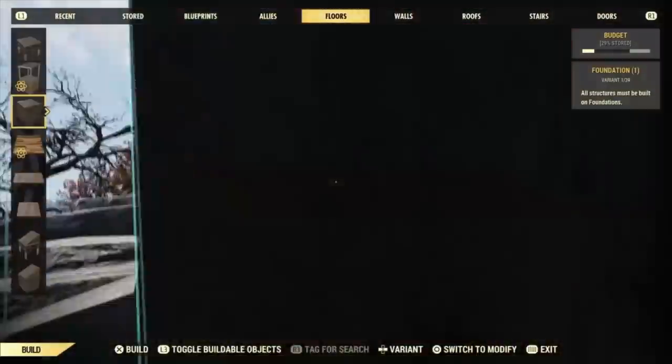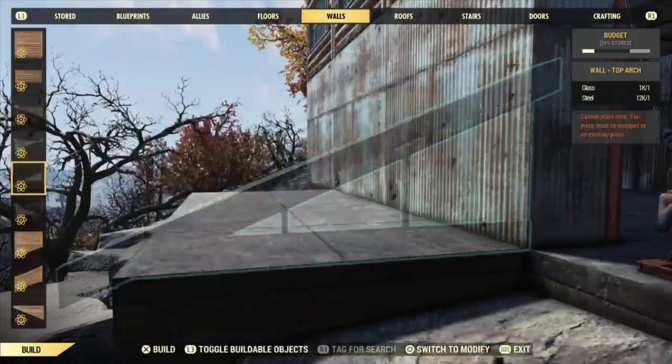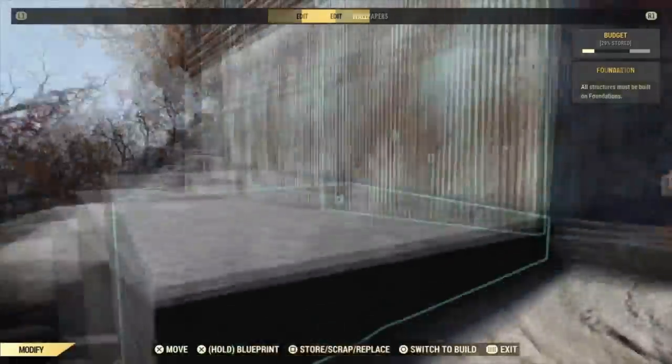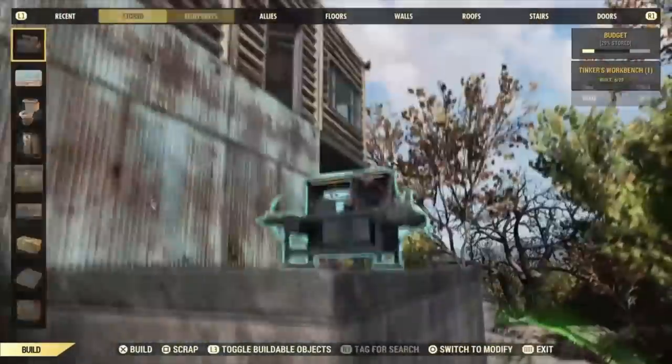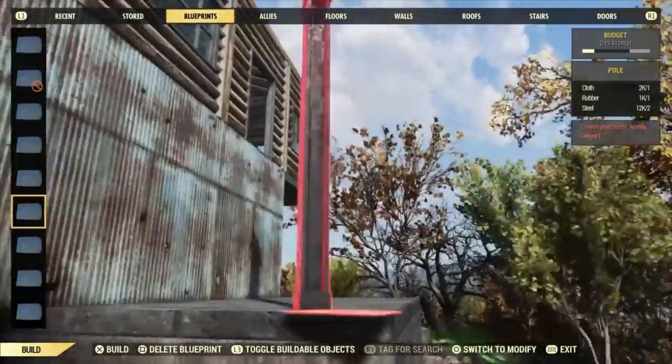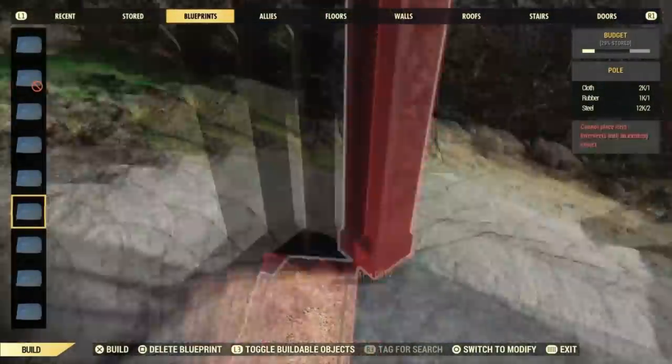Let's make a little balcony out here. We're going to use our blueprinted posts — once I scroll through the walls for no reason, and then the doors as well. Now I'm in blueprints. There you go. And just center on the edge there on the corner.